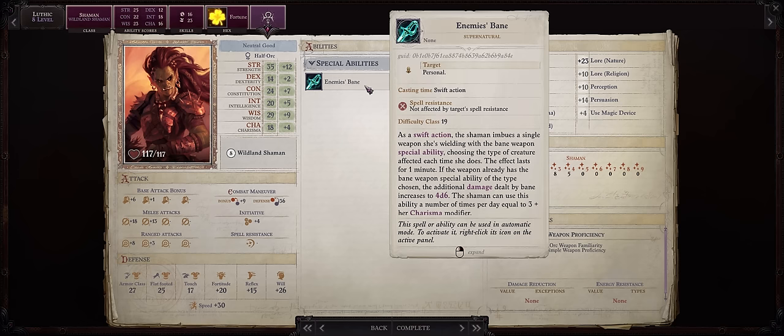For your last level, I would actually go Loremaster. We don't really gain anything special from it, it's just that we get an extra attack bonus with Loremaster at four - we go from plus one to plus two. Alright, so now let's get into mythic progression for our Wildland Shaman Half-Orc Angel.